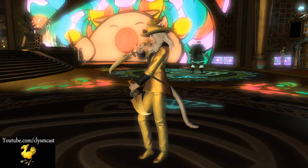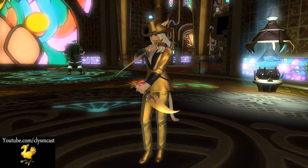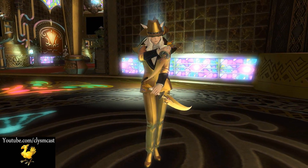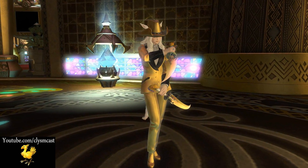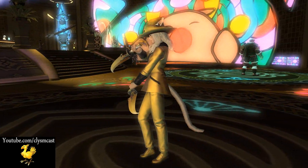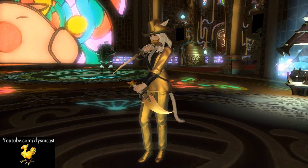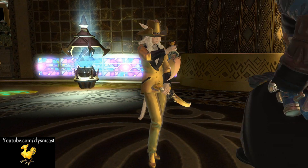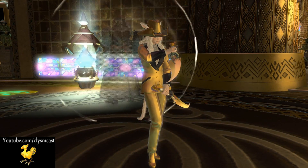Next up is the Ninja Daggers. These are collected by obtaining Legendary Medals for the Kyuubi Fox minion. They have a fox's head at the heel of the dagger and are made of pure gold. I really like these — they are very striking and one of the best pairs of daggers I've actually seen in the game for Ninjas. Definitely worth picking up if you can get a hold of them.